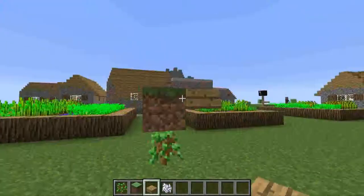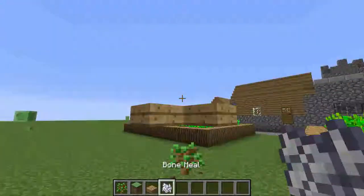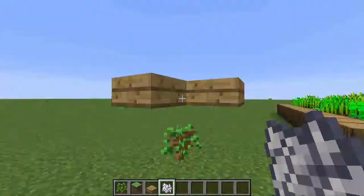You put a block on top of your oak sapling — it doesn't matter what block you put on it. Then you put hay bales around it. You will need a lot of bone meal, especially in a single player world.